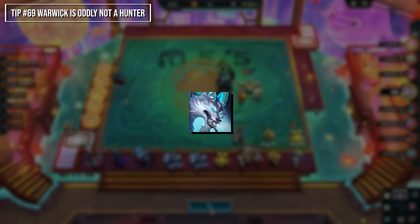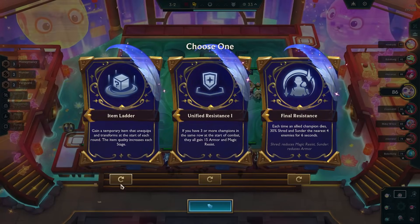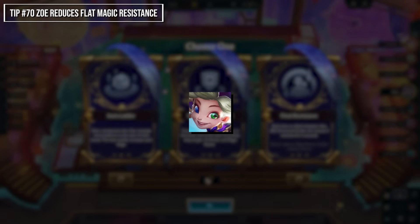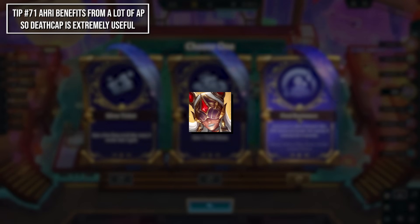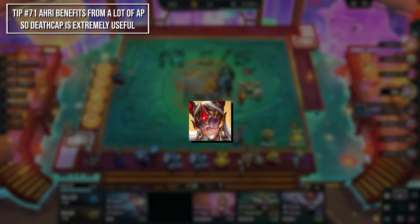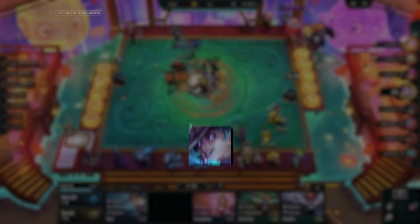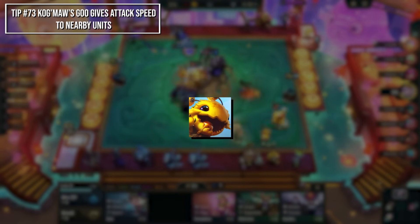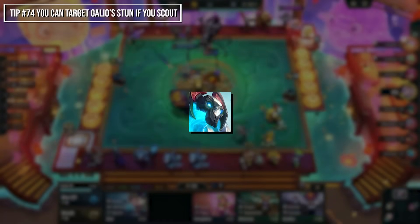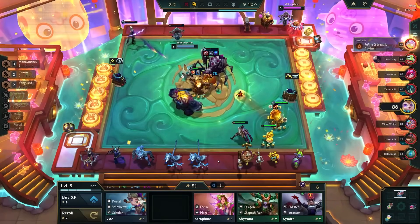Warwick is a Vanguard without a shielding ability — he stacks attack speed per champion killed, so if you want to run him as a carry, do it very early. Zoe doesn't have magic shred but reduces flat magic resistance, so she's still useful for any AP comp. Ahri gains a big benefit from AP, so Rabadon's Deathcap is extremely useful if you carry her. Cassiopeia works really well with the Enchanter trait — get Rageblades on her. Place important units near Kog'Maw since his ability gives attack speed to units it hits. Galio always stuns the furthest enemy within 3 hexes, so you can target-stun him by scouting — especially useful against melee carries.